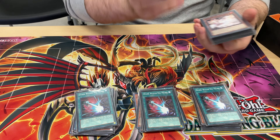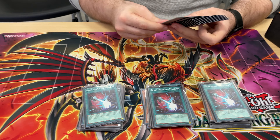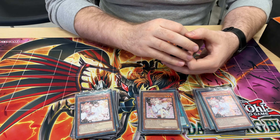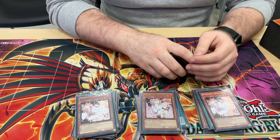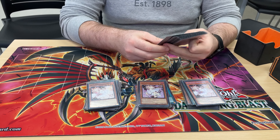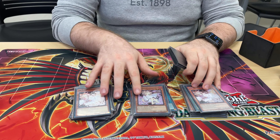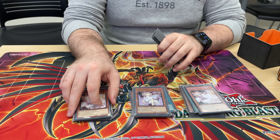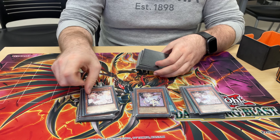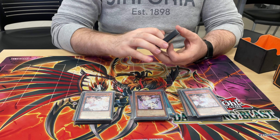We're running two Dark Ruler because boards these days are crazy. Three Ash Blossom — I'm thinking this probably should be Gamma; I just feel like it would be applicable in more situations, but Ash did help today. I was playing somebody playing Buster Blader round two and I drew these four times in the span of two games, which is very funny.